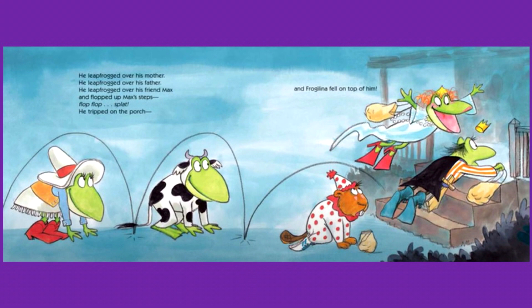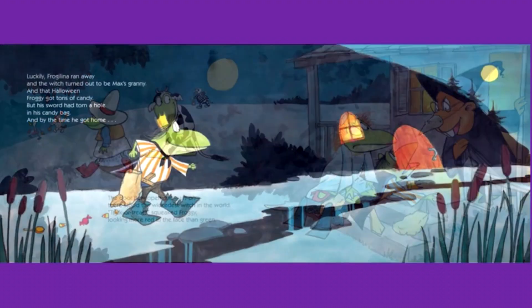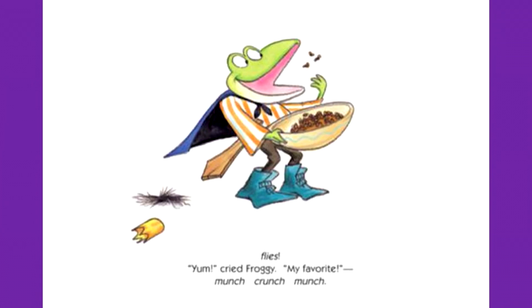And Frogalina fell on top of him. The door flew open, and uh-oh, there stood the wickedest witch in the world. Eek! Trick or treat? squeaked Froggy, looking more red in the face than green. Luckily, Frogalina ran away, and the witch turned out to be Max's granny. That Halloween, Froggy got tons of candy. But his sword had torn a hole in his candy bag, and by the time he got home, his candy was all gone. Oh no! cried Froggy. He showed his mother his empty bag. Well, you're in luck, said his mother, holding up a full bowl — I guess nobody liked my treats. And what do you think she gave him? Chocolate-covered flies! Yum! cried Froggy. My favorite. Munch crunch munch.